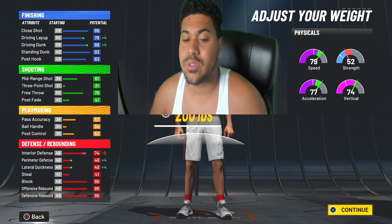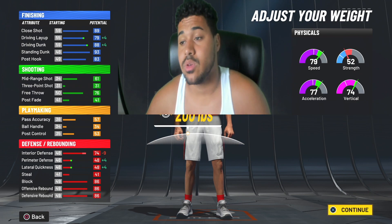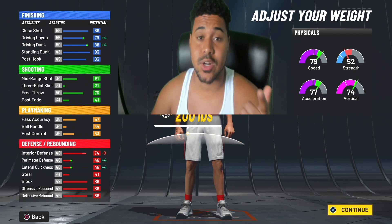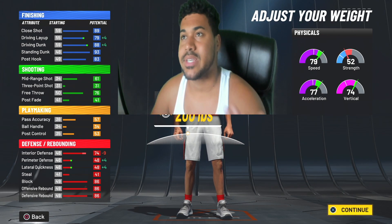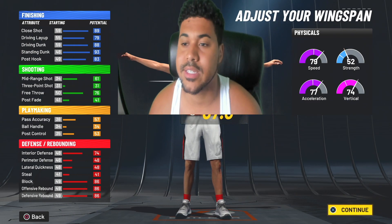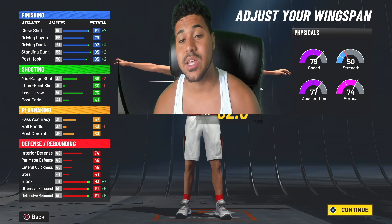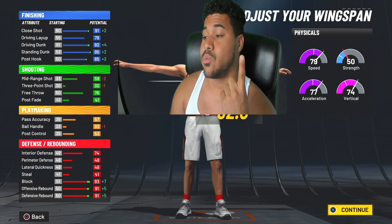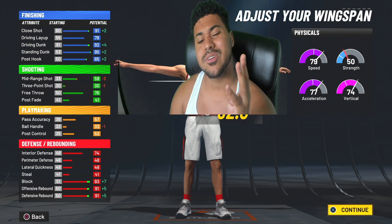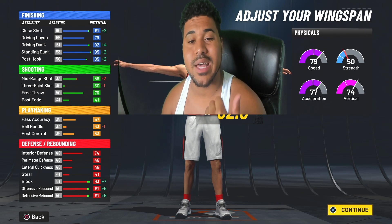In 2K speed is very important. The only thing is you will get bullied in the paint — I'll be straightforward about that. But you have a 79 speed, plus with the gym rat boost that's like plus eight, so you'll have an 87 speed as a six foot ten player. For wingspan, max it out — you get 91 defensive rebound, 91 offensive rebound, 93 block, and strong interior defense. Your driving dunk is 92 and standing dunk 95.